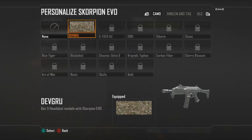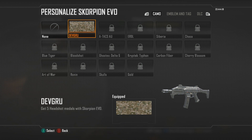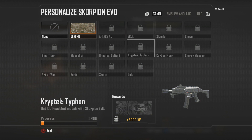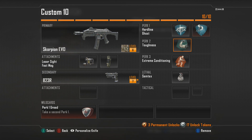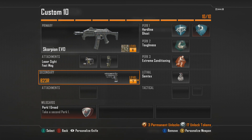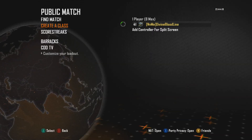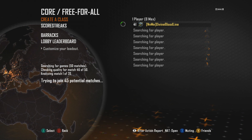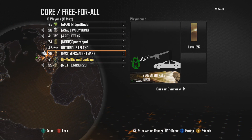Hey guys, welcome to another episode of the Road to Diamond with the Scorpion EVO. Last episode I forgot to do the outro, and I said five out of 250 headshots — but it's actually out of 100. So I had five out of 100 headshots. I'm used to the shotgun which requires 250 one-shot kills, so that's where the confusion came from. I also unlocked the suppressor, fast mag, and EOD tech sight for the gun.